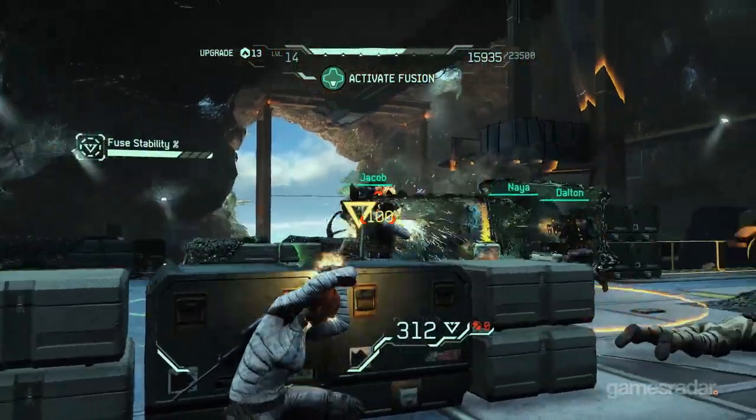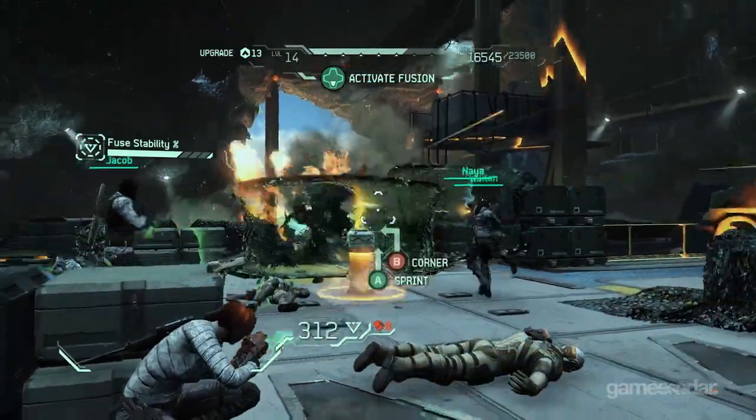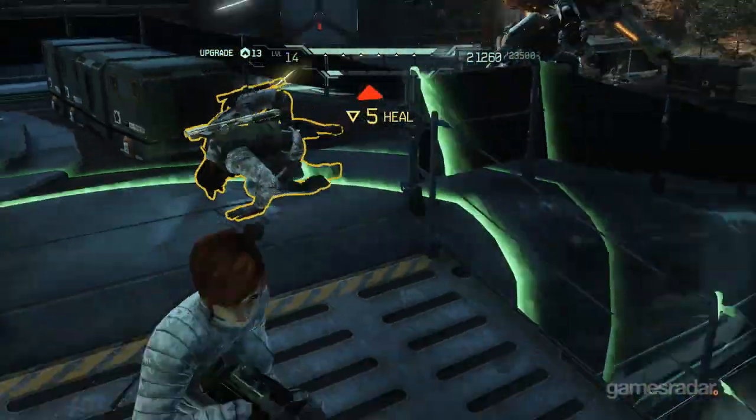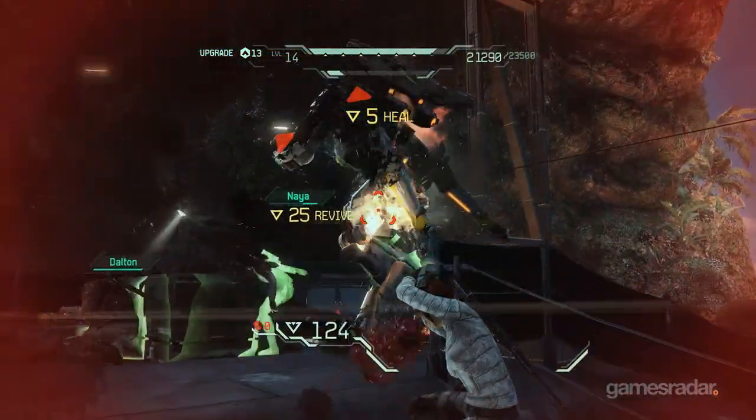So what kind of upgrades do you earn — weapons, additional powers? Each character has their own unique skill tree. You start out with your base weapon. Dalton Brooks just has the mag shield, but as he earns fuse points he can upgrade it to become deployable. Jacob Kimball starts off with just the arc shot — he can't do burn damage until he upgrades that. Naya Devereaux doesn't start cloaking until she gets that upgrade, and Izzy Sinclair can't start healing until she does as well. It's a great way for players to jump in, understand the basics of their character, and then learn more as they earn fuse points.